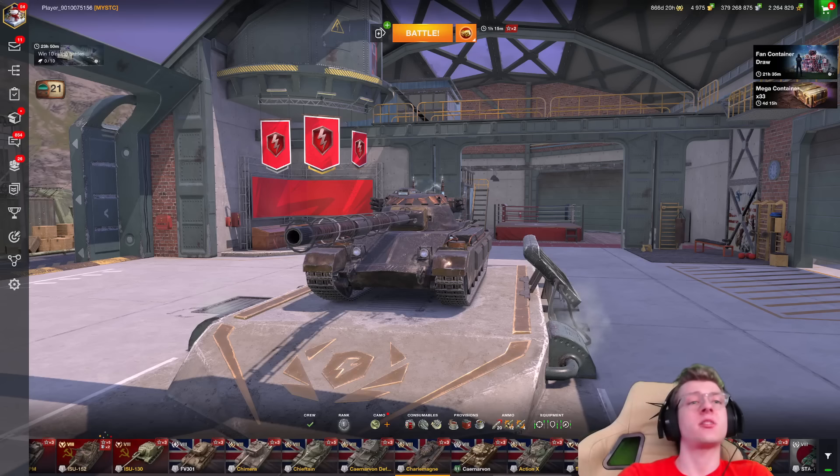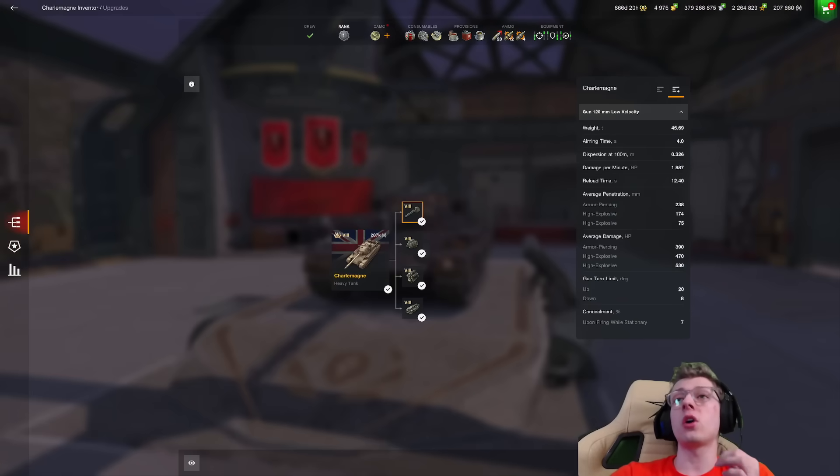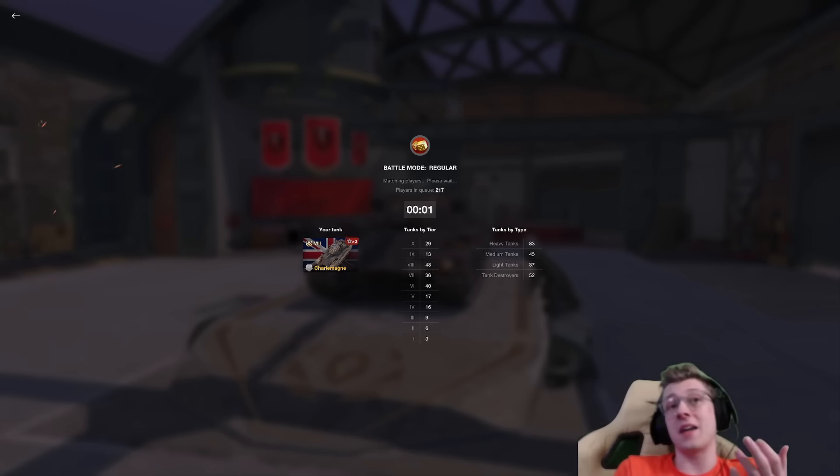It's got 174 mils of HESH pen, and the HESH pen does a lot of damage as well — 470 damage per shot. So you will absolutely bonk people. And unlike the Caliban, this vehicle's accurate. It's got 0.326 dispersion. Its aiming time's not great, but the dispersion's pretty good. And while its DPM is a bit on the lower side, it shouldn't make too much of a difference when you're bonking people for almost 500 damage a shot if you pen your HESH.